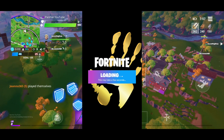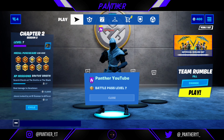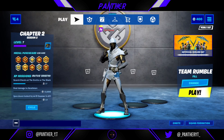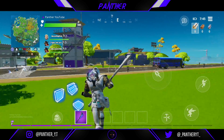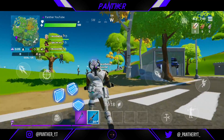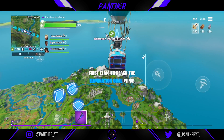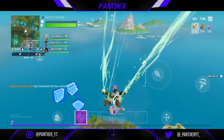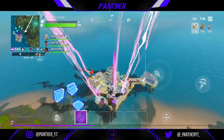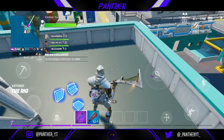Just click on play and the game will load up for you. As you can see, the game has been loaded up on my unsupported device and now I'll hop into a team rumble match to show you it's working completely fine with no lag issues whatsoever. I'm now in a team rumble match and the game is running quite smoothly. Of course, as my device is not officially supported by Fortnite, I will face some lag issues because the device specs are quite low-end, but the lag and FPS drops will be bearable and the game will be playable.